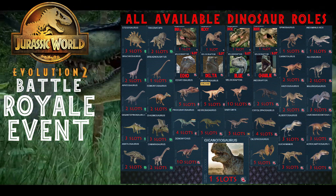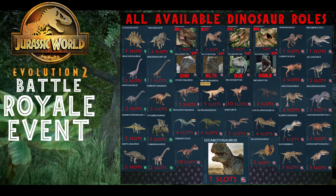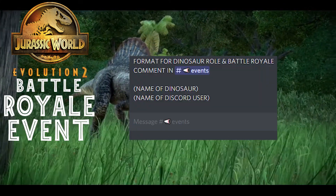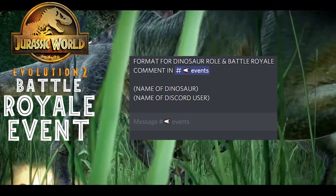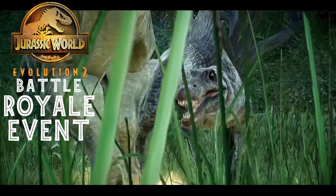I'm going to show on screen the exact format — it's pretty simple and easy. You put in the dinosaur name, you put in your Discord username, and I will look at the times of who voted when and figure out who gets which dinosaur.